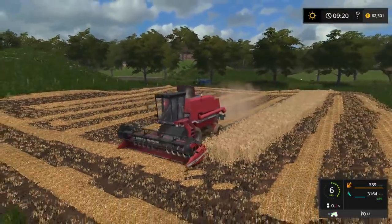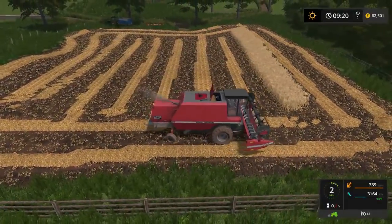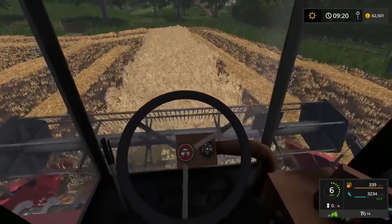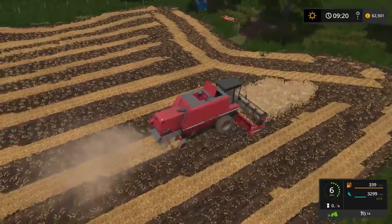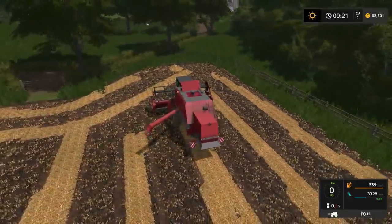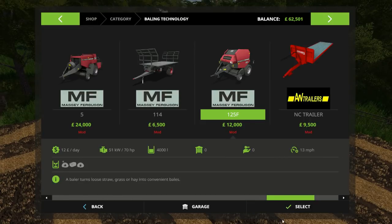We've got one more row to do and then we're done — that was literally 10 minutes of harvesting completely done and we're only going to get about 40% of the combine, which is good. We've got 62 grand so we can afford the round belt New Holland, or the cheaper one.